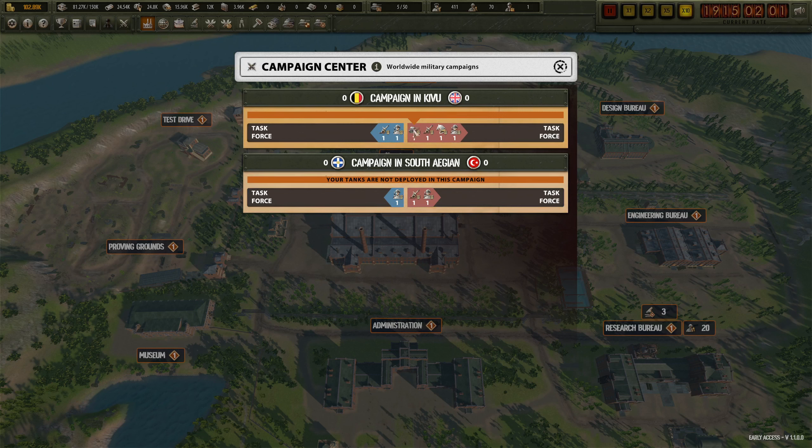No tanks have been deployed - oh yeah, we have the Bobcat One there in Kibu. Artillery, cavalry, infantry - nothing in the South Aegean because that's not us. But we do have the second battalion there with our Bobcats.